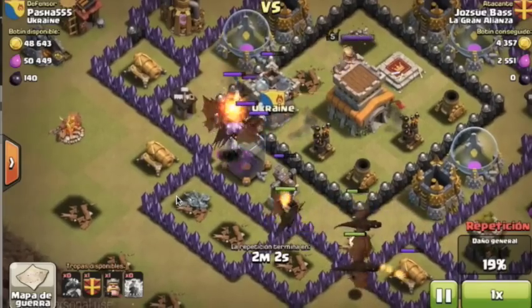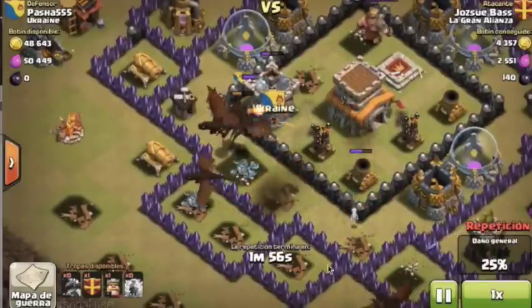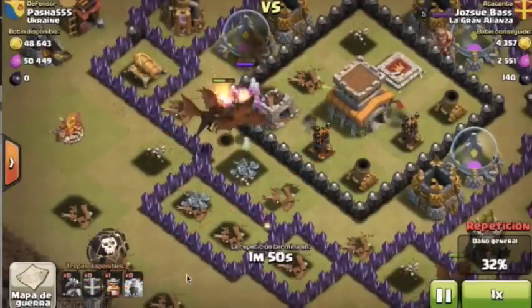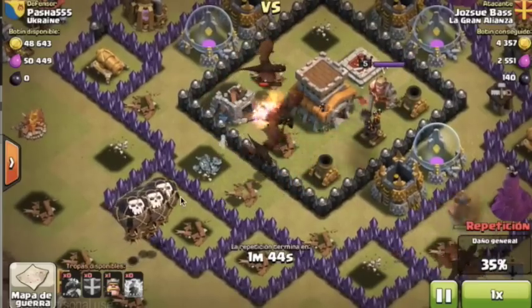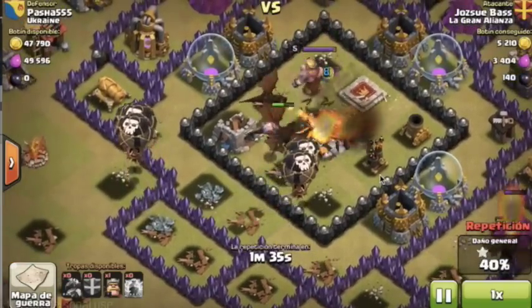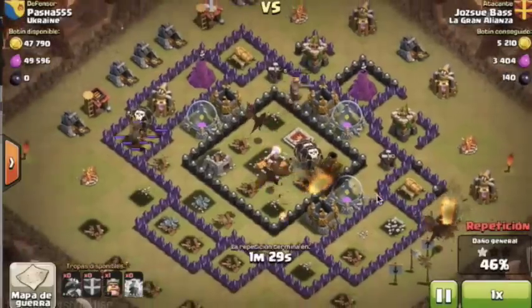When there are no defenses left standing between the air defenses and the place where we want to deploy the balloons, that is the exact moment to deploy them. Here the dragons are taking some damage, but this is the perfect opportunity to release the balloons — they go directly to the air defense. The balloons are getting there and boom, there it goes.